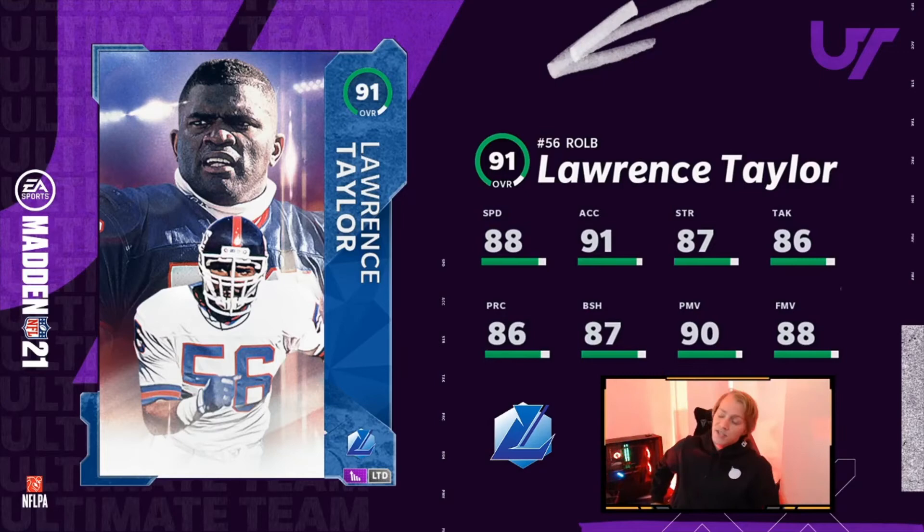So this is Lawrence Taylor. This is what they tweeted out last night — they just released the card. We will be trying to pull them today. He's 88 speed — this is fully powered up, guys. Even though it doesn't show the powered up version, the 91 is the limited card that's powered up. So he's 88 speed, 91 acceleration, 87 strength, 86 tackle, 87 block shed, 90 power move, 88 finesse.